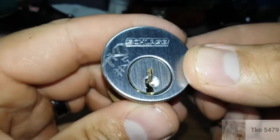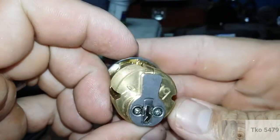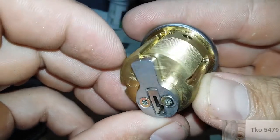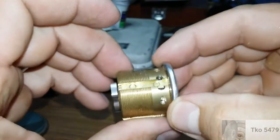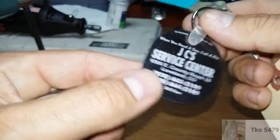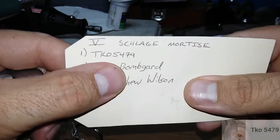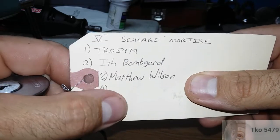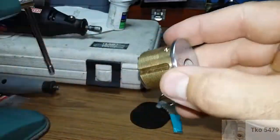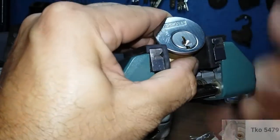Chris Heron here with a Slig by TKO number five. Something written on the back - I'll have to get that tailpiece off and see what it is. This key is mummified. TKO, with Bomb Guard, and Matthew Wilson has picked it. I got this lock from Matthew Wilson, so thank you Matthew for sending me this lock.